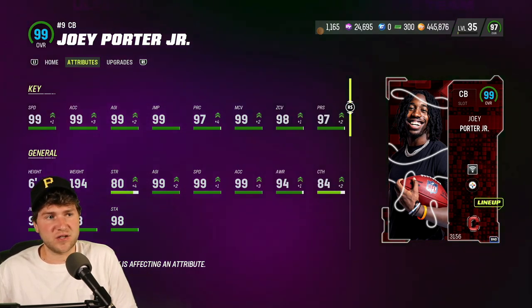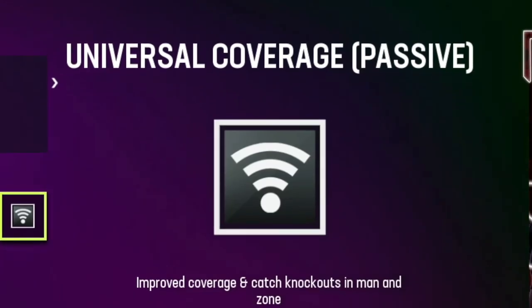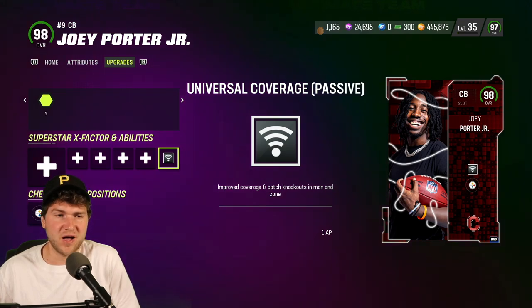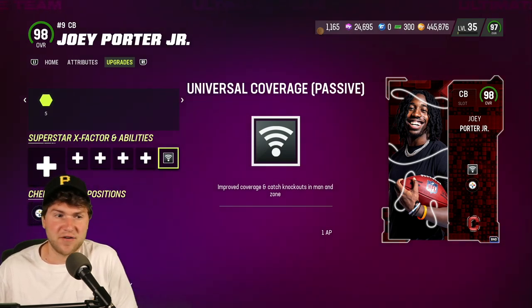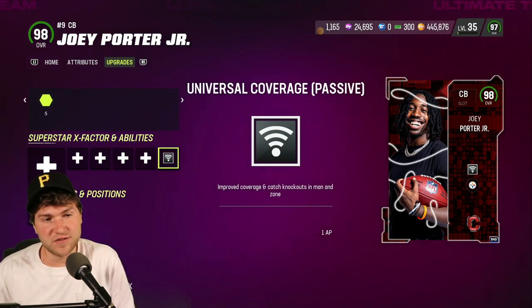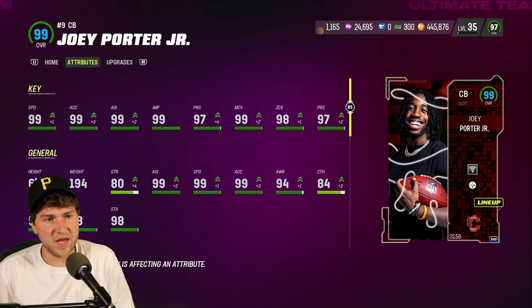We eventually got the card. Now I know there's a golden ticket JPJ coming out — I don't know if it's going to be better than this, because the main feature with this card is the Universal Coverage. It's passive and typically an X-factor, but they made it as an ability. He does have Universal Coverage, which covers everything: short zone KOs, medium zone KOs, deep zone KOs, but also all KOs for man coverage — short route KO, medium route KO, and deep route KO. Very valuable ability, and it's only 1 AP.